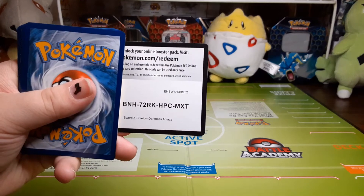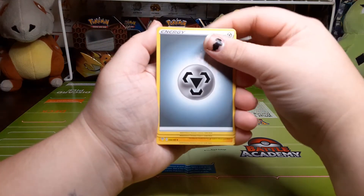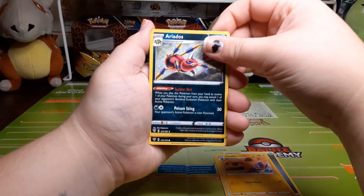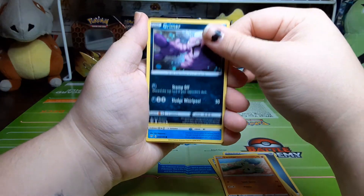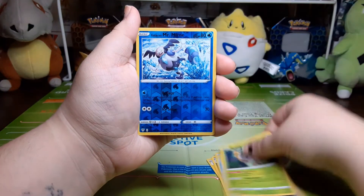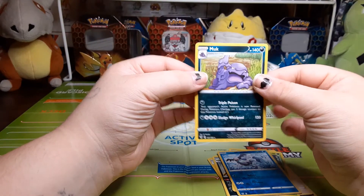Here's that next code card. We have steel, Ferrothorn, Flaaffy, Ariados, Larvitar, Grimer, Galarian Darumaka, Centiskorch, Rowlet, Rowlet, a reverse holo Galarian Mr. Mime, and the rare is Muk.